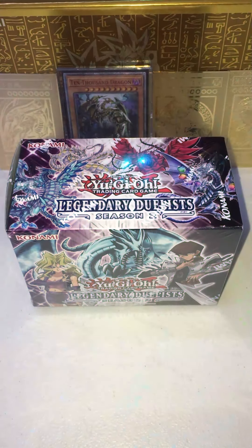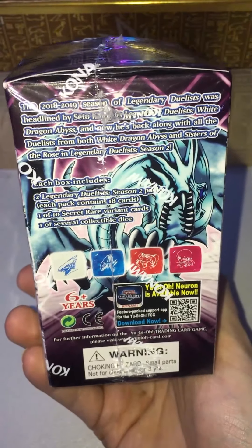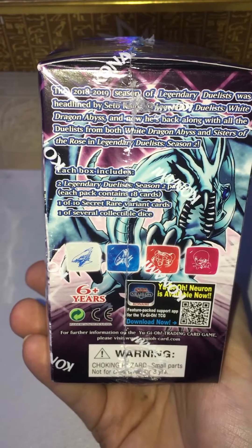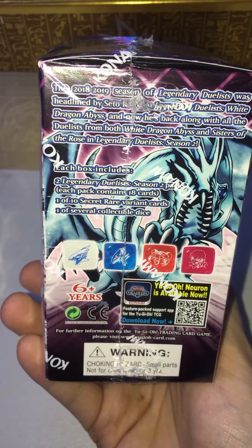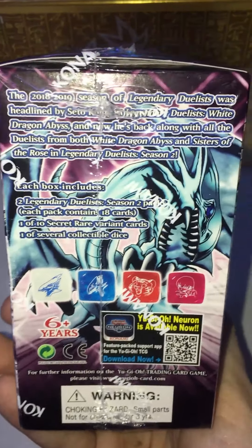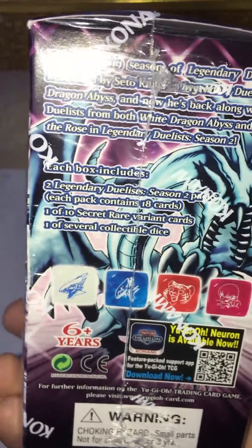Alright guys, thank you all again for joining me here on the Clutch Zone Cards Corner. Without any further delays, let's go ahead and bust this open. We are opening Legendary Duelists Season 2. Here are the contents: each box includes two packs — one of 10 secret rare variant cards — and one of several collectible dice. There is a Kaiba Corp one that is not displayed on the box, and that is what we are searching after.